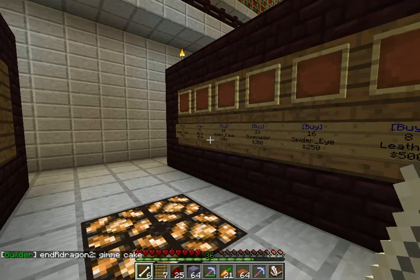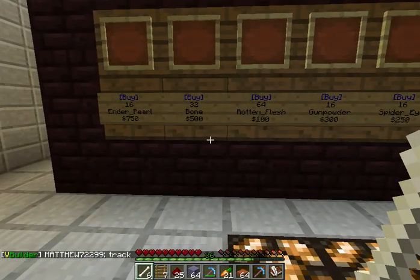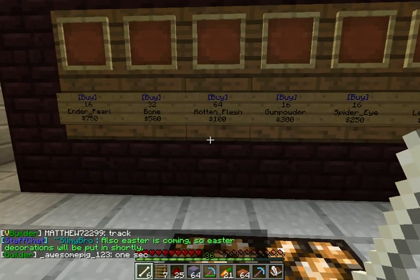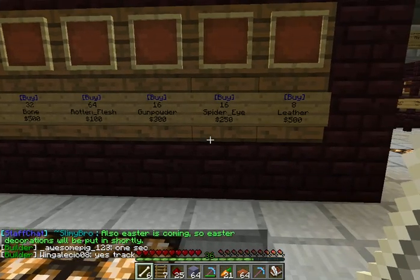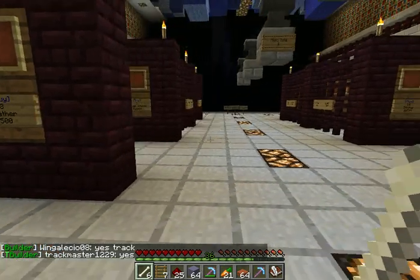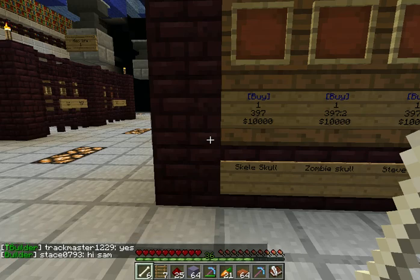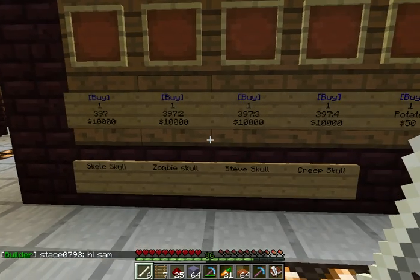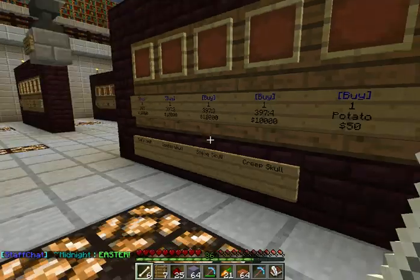Mob drops and mob things: enderpearls — 16 for $750.00, and I might actually do that sometime. Bones — 32 for $500.00, 64 rotten flesh for $100.00, 16 gunpowder for $300.00, 16 spider eye for $250.00, 8 leather for $500.00. Skull items are $10.00 each: skeleton skull, zombie skull, Steve skull, creeper skull. Potatoes are $50.00 and carrots are $50.00.